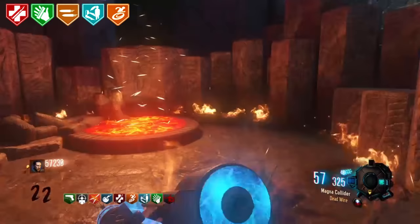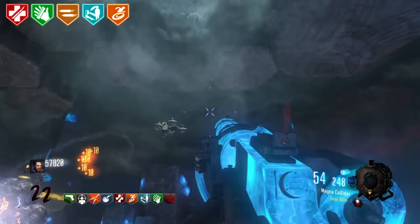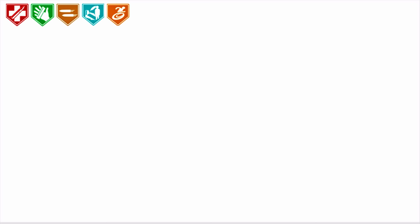Easter Eggs in World at War. World at War Zombies has smaller easter eggs like the songs that you can activate, radios, and story info. But World at War also has a mini easter egg quest on Der Riese. There is a small quest you can activate which initiates a game of hide and seek with Samantha, and upon completion the player gets an achievement. So it's safe to say that the concept of easter egg quests was an idea they wanted to try out, and so they did it in Der Riese.